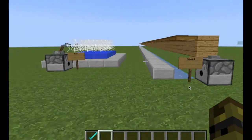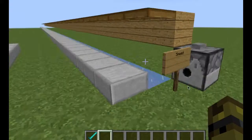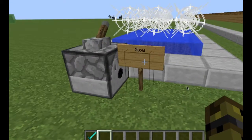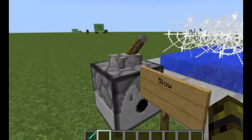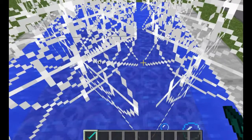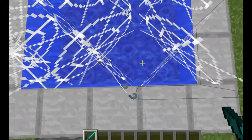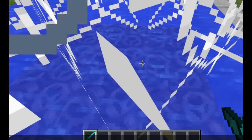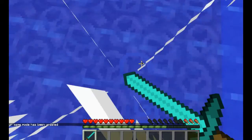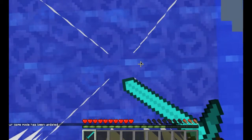Hey guys, Seven Steps Ahead here, and today we're going to be doing something pretty cool — we're going to see how fast we can go and how slow we can go. We'll start with the slow one first. I just put Slowness on me and I have a sword, so I'm going to get in here. I'm going to go in survival, shift and hold my sword.